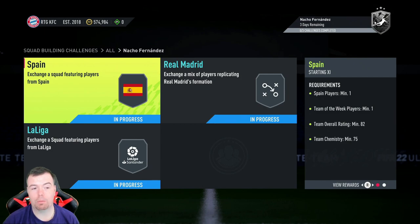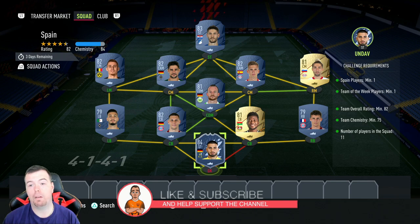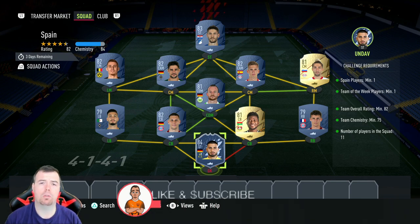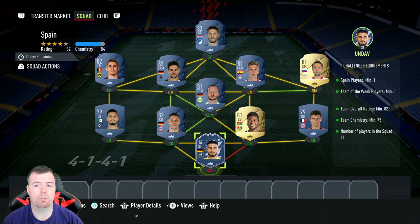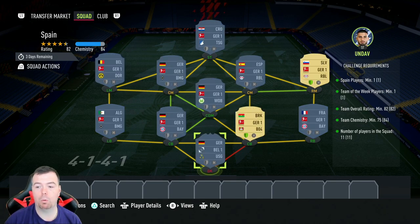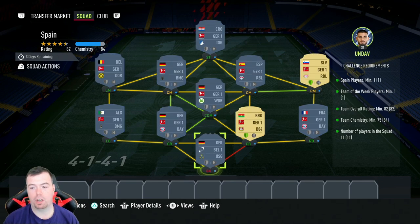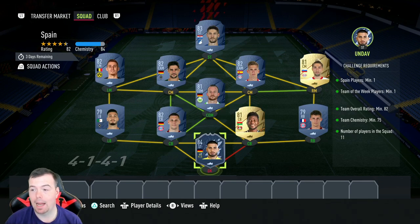The requirements are pretty much the same as Zinchenko, apart from a couple of differences. Just to let you know, these are buy-it-now prices at the time of doing this SBC, which has been out for about an hour — prices will always be cheaper later, and prices do fluctuate. For the Spain SBC, you need one Spain player. I've got Olmo, that's why I went Bundesliga. Team of the Week minimum — Undav is the cheapest 84-rated Team of the Week card at the moment.